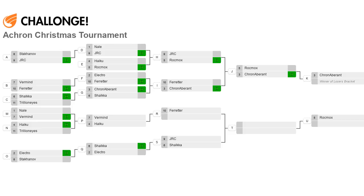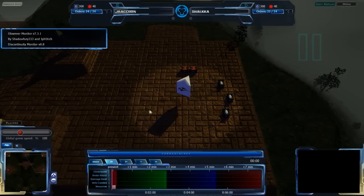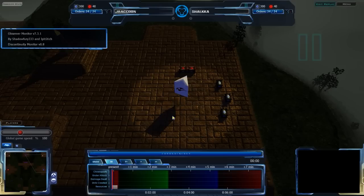I will be fighting Ferreter, but I have to show J-Raccoon vs. Shaka first because the bracket images got a bit messed up. So let's get to it. We are on Tomb of Heroes — J-Raccoon at the east side of the map and Shaka at the west side.